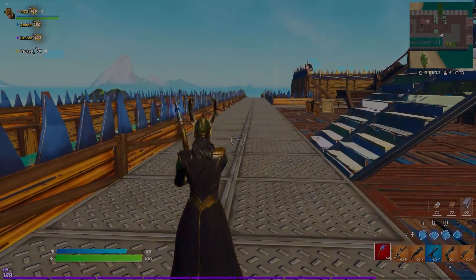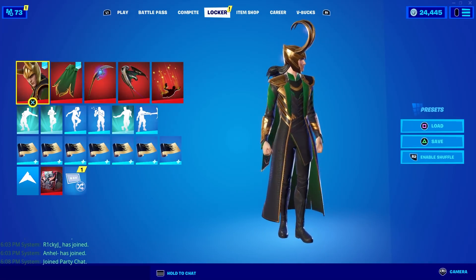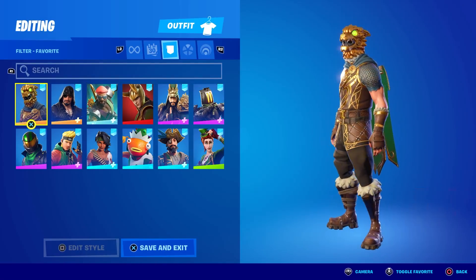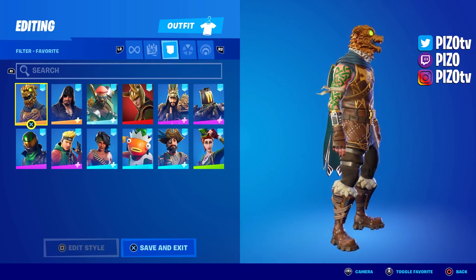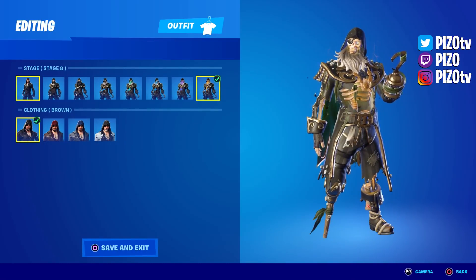Combo time! Combos were tough in terms of the back bling. Back bling on Loki were not bad at all, but let's start with the cape. Battle Hound — it's a really clean combo, it kind of goes with everything: there's the tattoos, the gold.